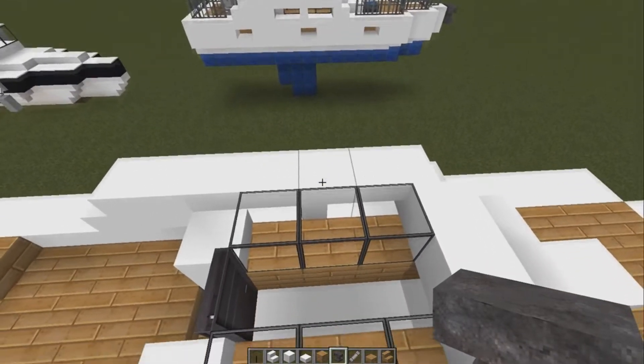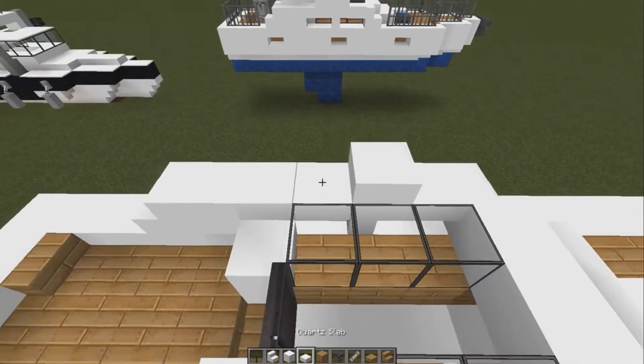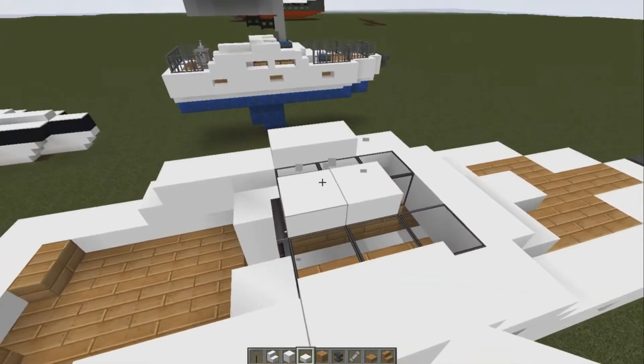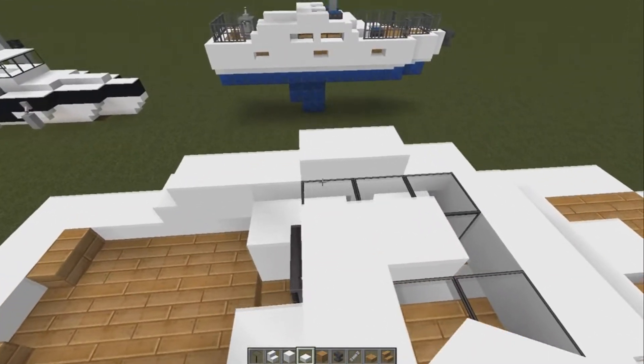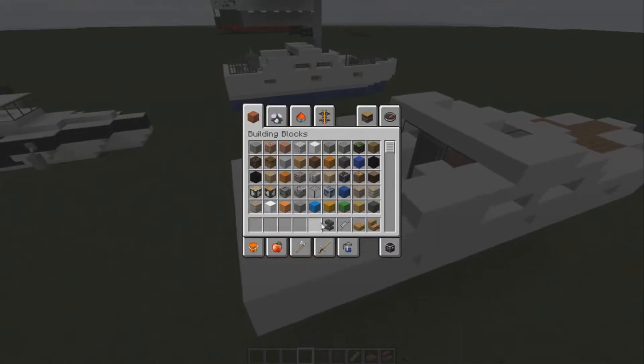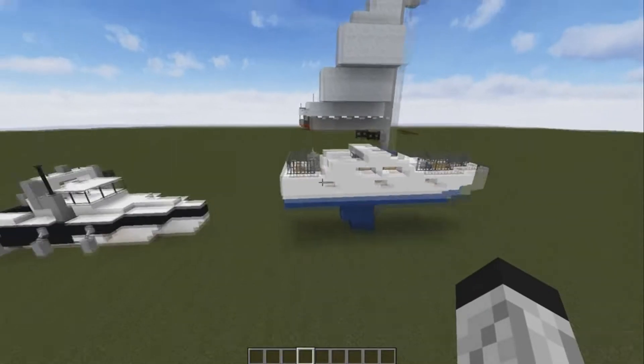On top of this staircase here we're going to put two slabs going back, same on this side. Put two slabs in the middle, slab here, slab here. Then we're going to clear our inventory and just grab what we need.